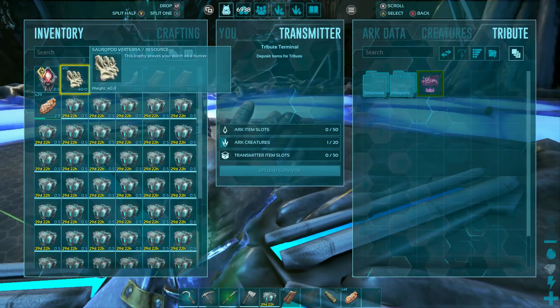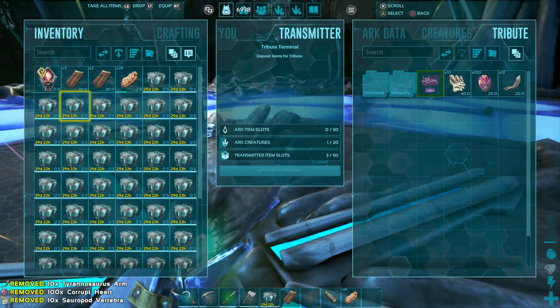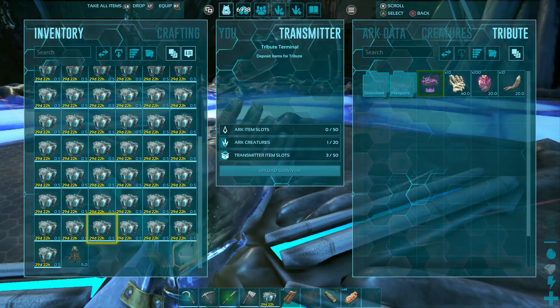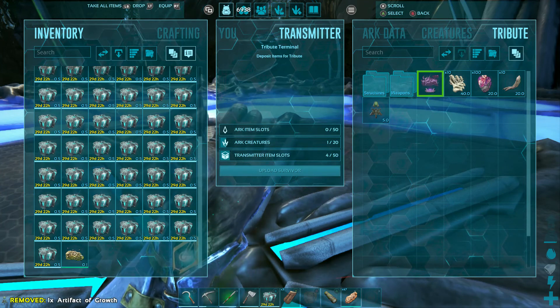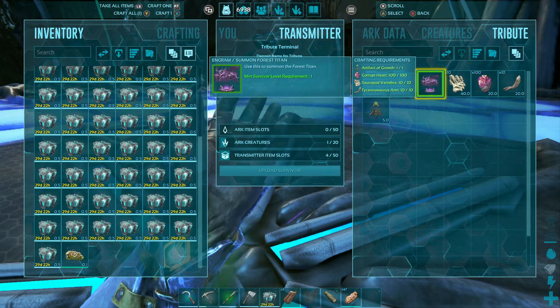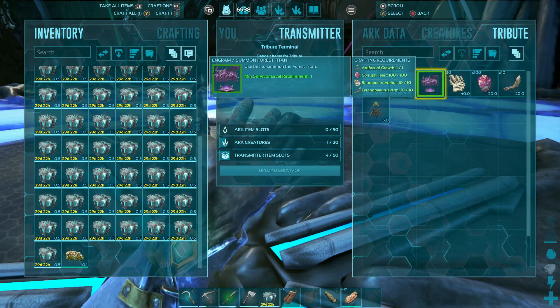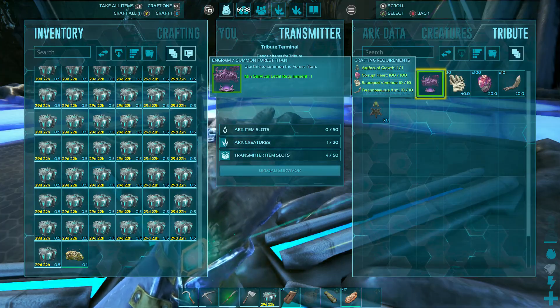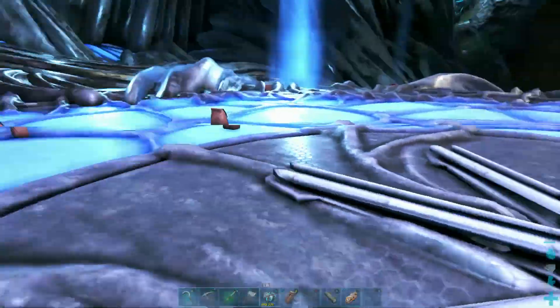At the terminal: I have the vertebrae, hearts, and arms. I also have a bunch of food in here because I have to run through the wasteland every time, and the wasteland uses food like nobody's business. So there we go: one artifact of the Growth, 100 corrupted hearts, 10 sauropod vertebrae, and 10 tyrannosaurus arms. Craft.